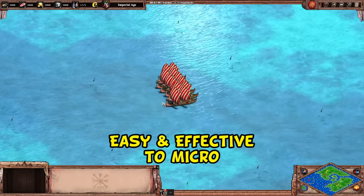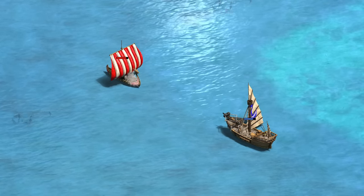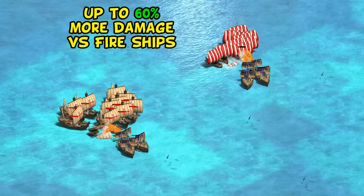They also fire multiple arrows, 3 out of 4 of which just deal 1 damage, but that still makes them a bit better against high pierce armor targets like the fire ship, dealing up to 60% more damage than the War Galley, depending on how many of the extra arrows land.